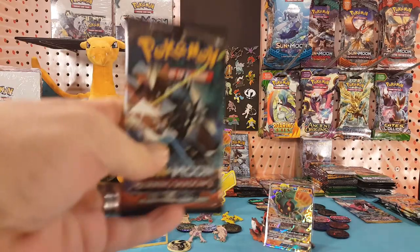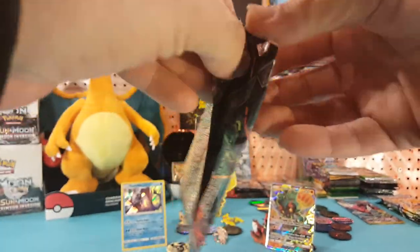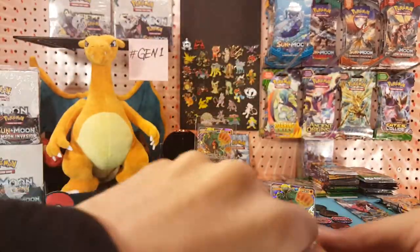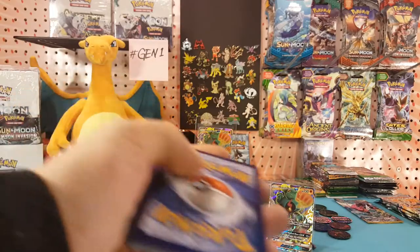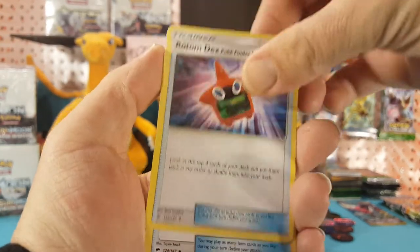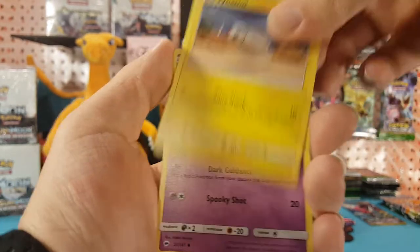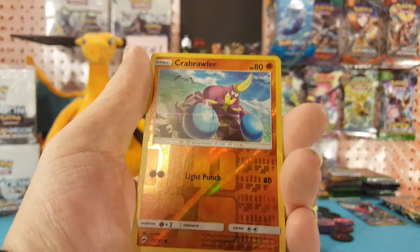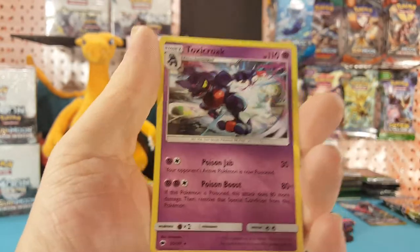And the last pack — let's see, is that Charizard in here, or will we get another green code? There's a code card for you guys. Dark energy, Raticate EX, Super Scoop Up, Electabuzz, Cutiefly, Tynamo, Duskull, Inkay, Stufful. Crabrawler is the reverse and Toxicroak is our regular rare.